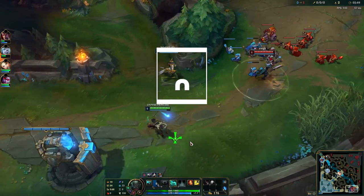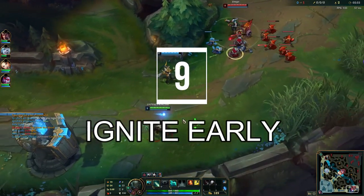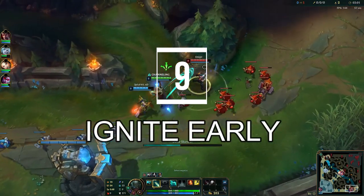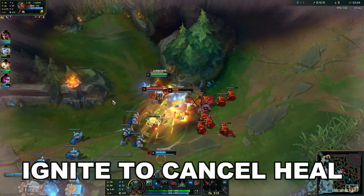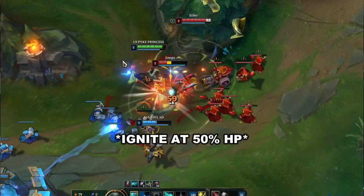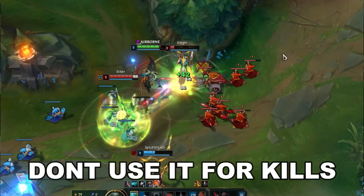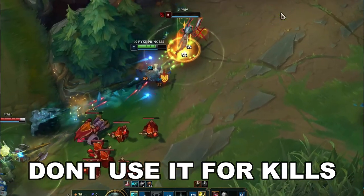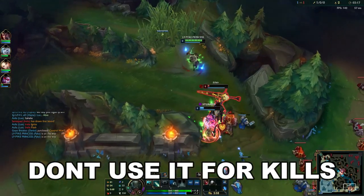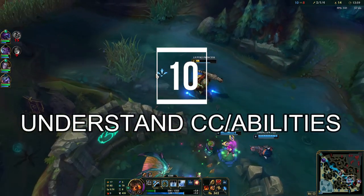Tip number nine: when you're fighting 2v2s in bot lane, you always want to ignite earlier rather than later. The enemy ADC will use Heal like 90% of the time when you engage, and igniting early can almost cancel their Heal, resulting in way more 2v2 victories. You want to make sure you're not saving ignite at the end of a 2v2 to try to take a kill or finish off damage — use it to cancel Heal.